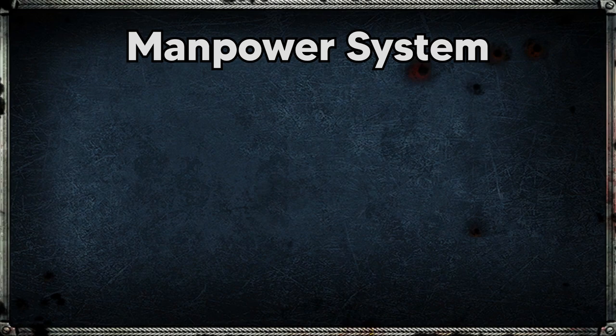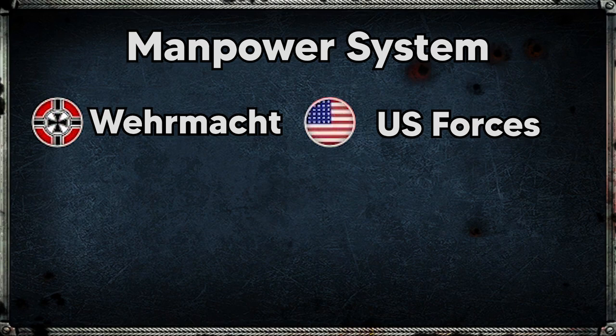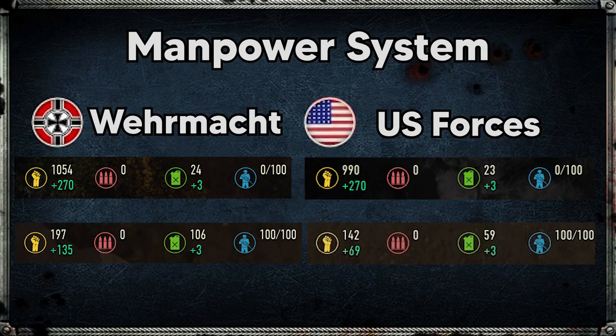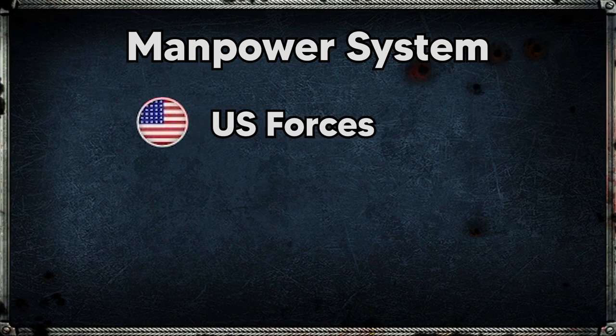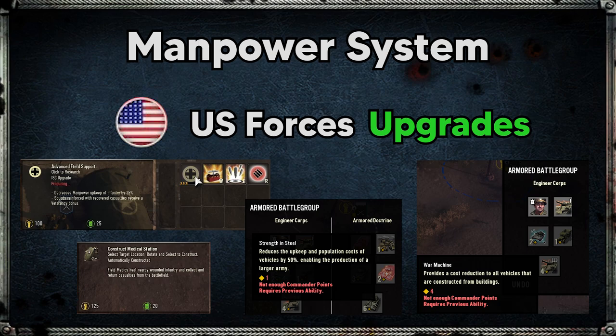Let's take a look at the manpower system. There were two different factions available in the multiplayer pre-alpha: Vermarkt and US Forces. At zero population they both get the same 270 manpower per minute, however at 100 out of 100 population Vermarkt have roughly double the manpower per minute that the US Forces do.